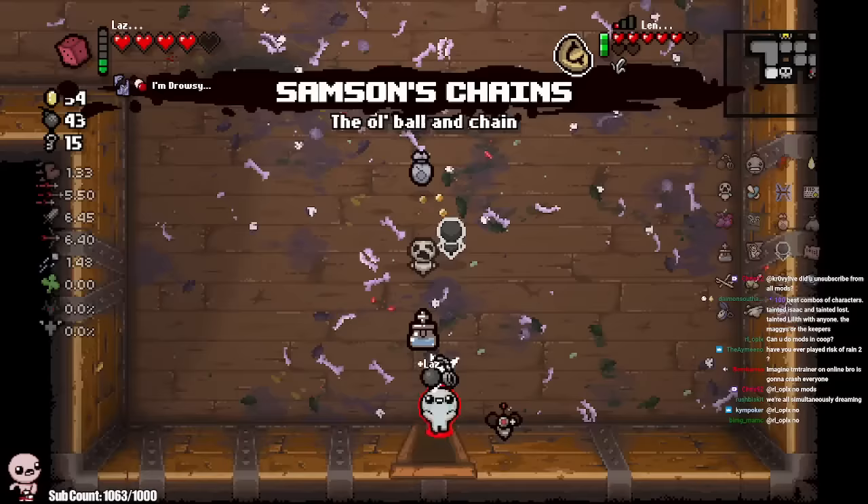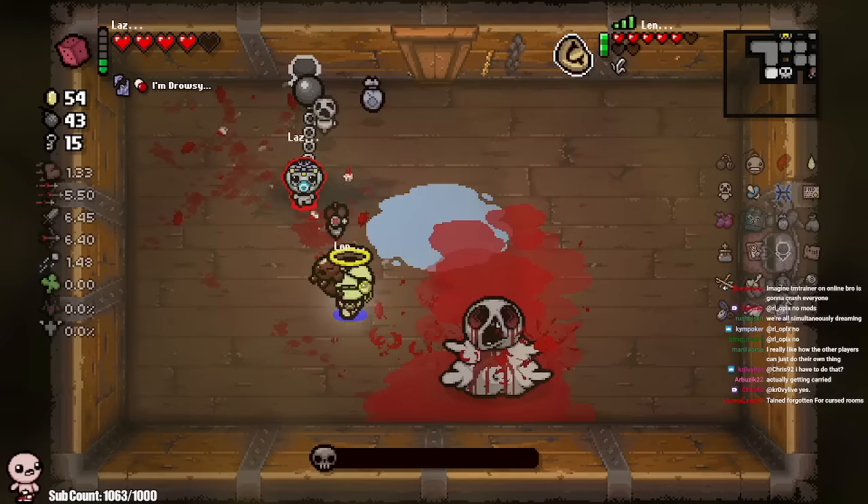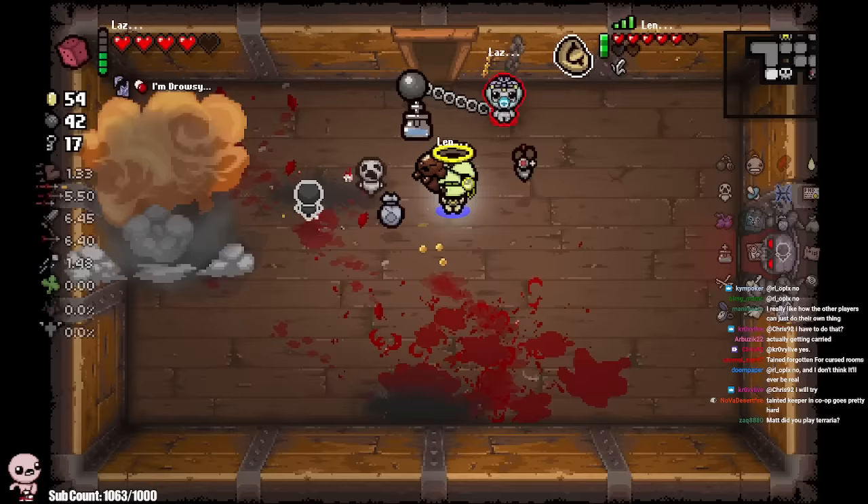People are already coming up with the metas for the characters at this point. Blood's done - we have a Blue Baby fight. I guess we'll look for the super secret room. One more check - nada. Who cares? We don't need it.